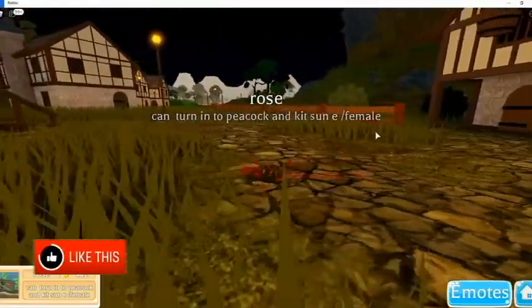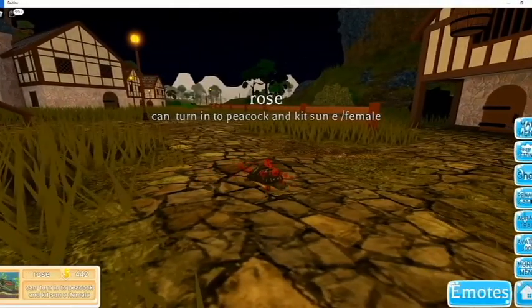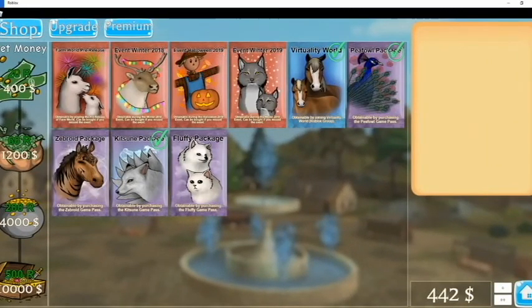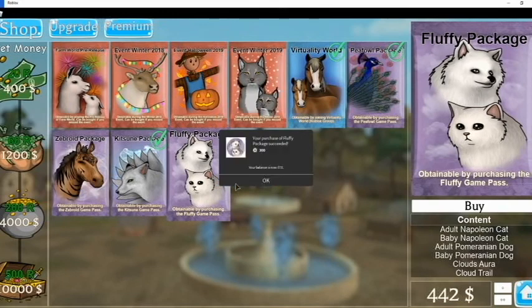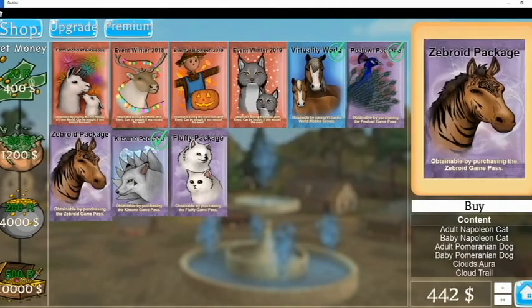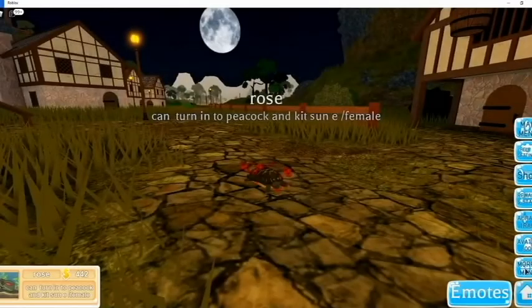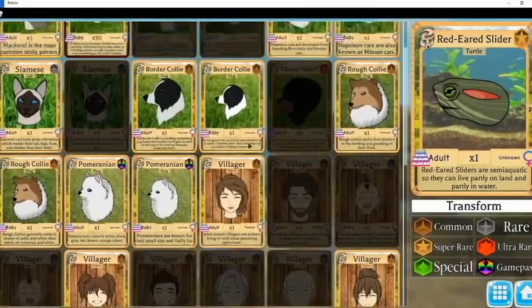In this video I'm gonna be getting the zebra horse pack and the fluffy pack. In my last Farm World video I got the Kitsune and peacock and I joined the group. So for the horse pack, I am getting these right now. The horse pack comes with a zebra-horse mix.